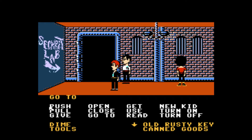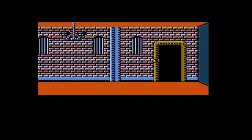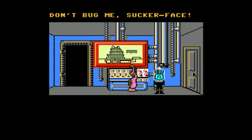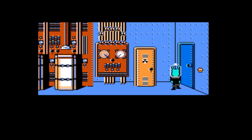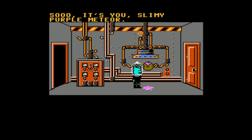Finally the space police are here! Let's go ahead and switch to Dave because Dave has the card key. Let's go get them. Don't bug me, sucker face! Stand aside. That doesn't make sense because you just opened the door, but you have the card key. It's you, slimy purple meteor!